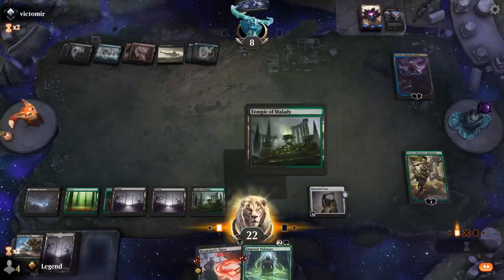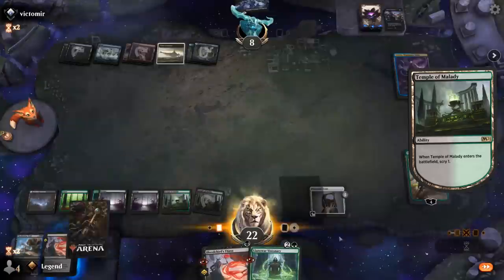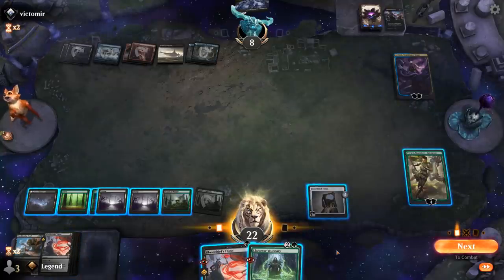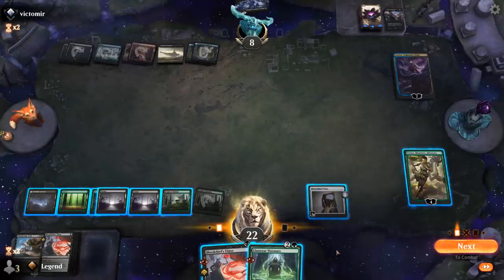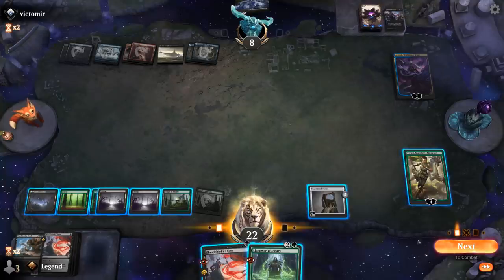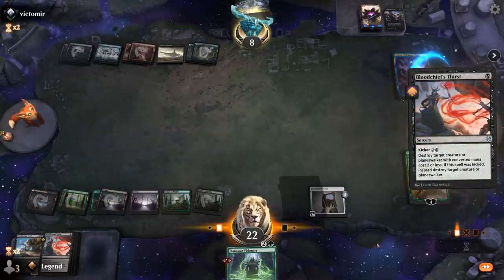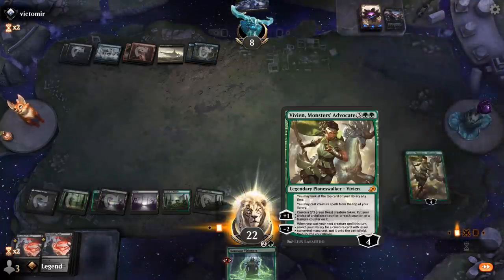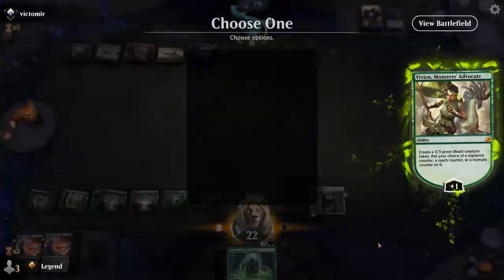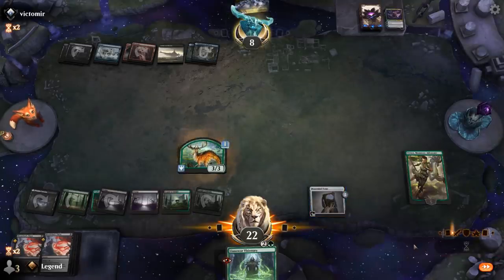Could Bloodchief's Thirst Ashiok, or just try to pressure with creatures, but they have another removal spell in hand — that's probably not going to work out. So yeah, we'll just kill Ashiok, make a beast, and draw with Tome. Now Vigilance or Trample — let's go with Trample. They do have a Castle Locthwain to potentially draw some cards. Extinction Event not super useful. Visionary first on the off chance there's another Troll on top — and then we'll just plus here. Another Tome — a nice draw as well.